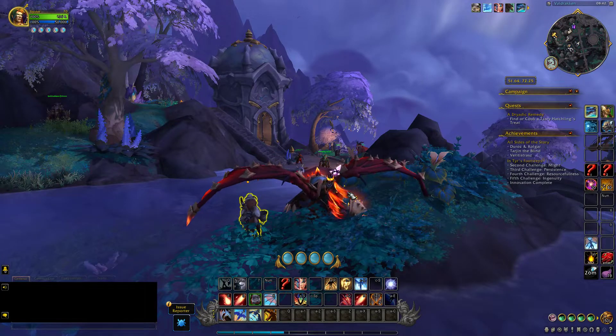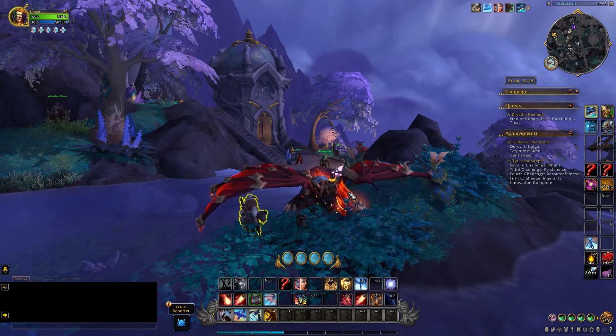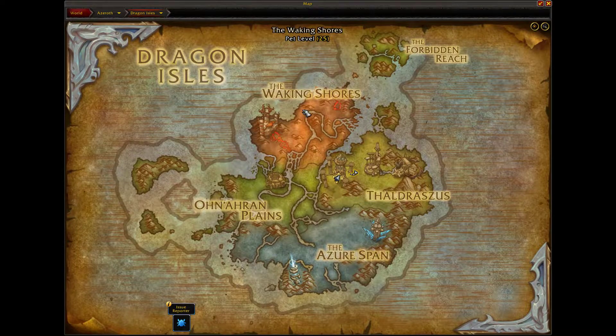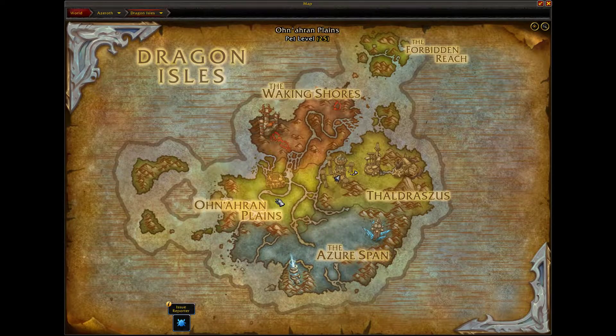To unlock Dragon Riding Skills, all you have to do is collect Dragon Glyphs. You can get those Glyphs around all Dragon Isles. I will put the coordinates in the description, but you will spend around 2 hours to get all Dragon Glyphs.